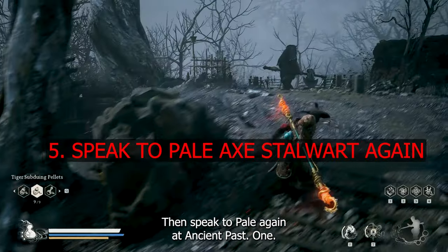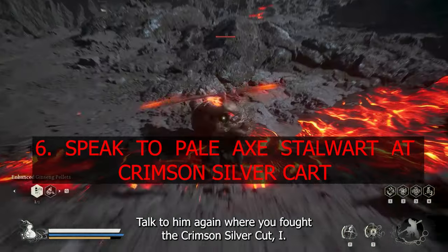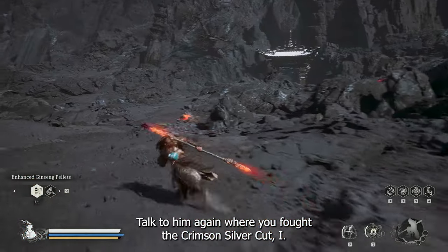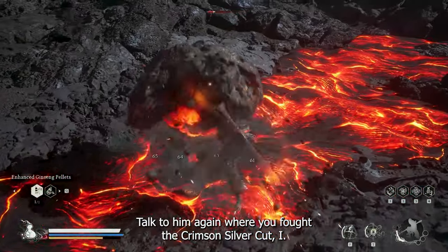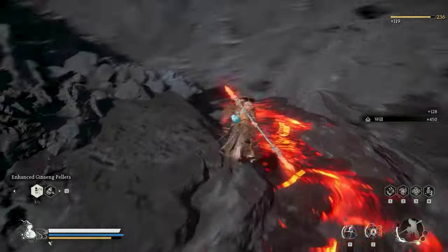Defeat the crimson silver card. Then speak to Pale Egg Stallword again at Asian Pass 1. Talk to him again where you fought the crimson silver card. Then approach the big glass door near the cooling slope shrine — the rusty gold card will be spawned there, and after that you get into the glass door where you can fight 3 secret bosses.